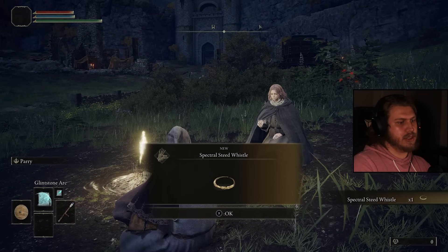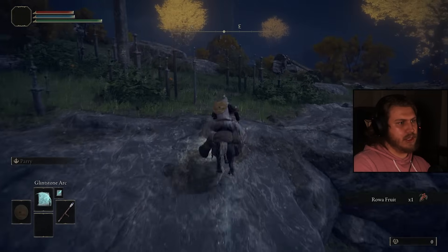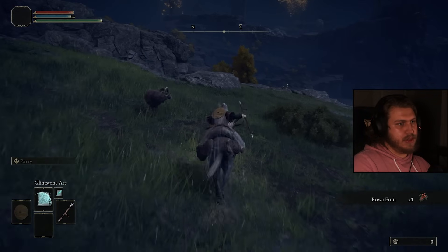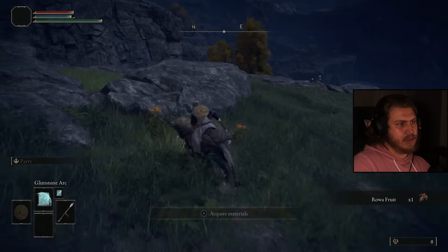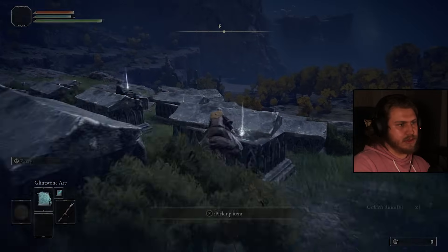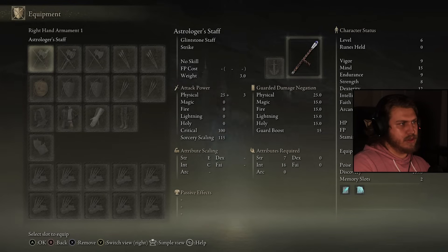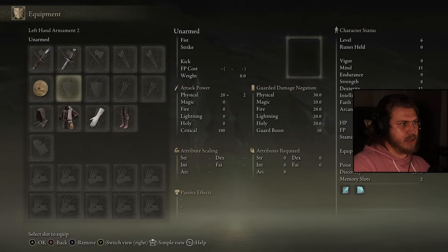Thanks for the donation. Let's go get the physic flask and grab sleep pots, even though I doubt they'll be very useful. I think we'll switch hands — put the shield in one hand and the staff in the other.